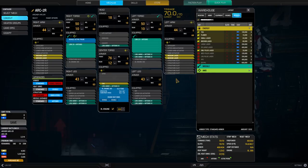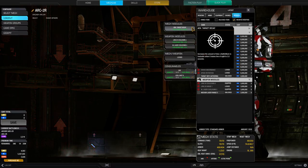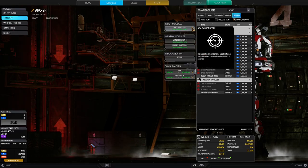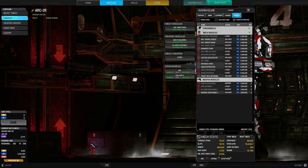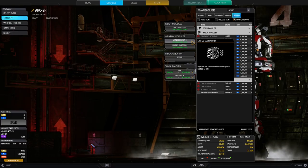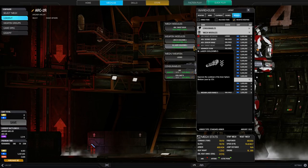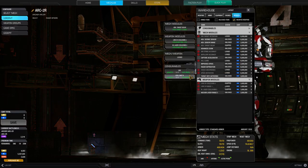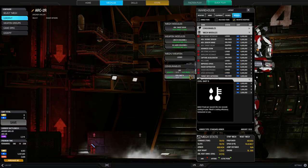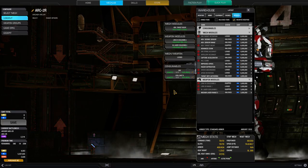Let's have a quick look at the modules. Advanced Target Decay — of course, it's an auto-include in an LRM build; we need to hold the target 3 seconds longer than normal. We've got the LRM20 cooldown module. We don't have the range module because we want to be a close-range long-range missile boat. Instead we have a medium laser cooldown module which helps a lot when they are closing in. For consumables we have a NAV and a cool shot, because this build runs hot fast.